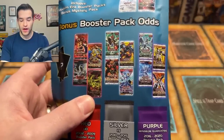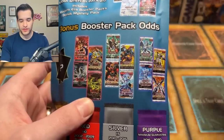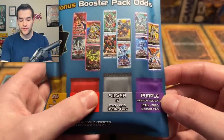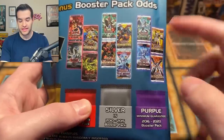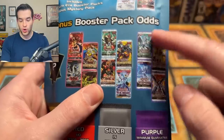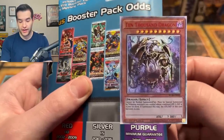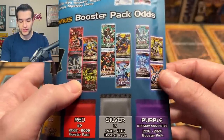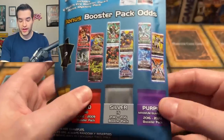On the purple, we have a couple of errors on the pack graphic — Code of the Dualist is shown but is not actually included. The minimum guarantee for the purple color gives you one bonus pack from options like Eternity Code, Battles of Legend Armageddon where you could pull the 10K Dragon, Flames of Destruction where you could get the original Imperm, or Ghost Ball and Haunted Mansion. These are all pretty solid packs.